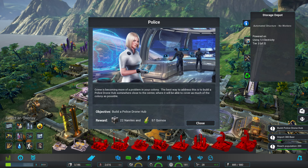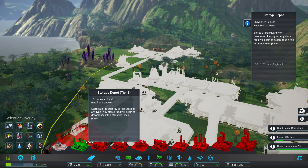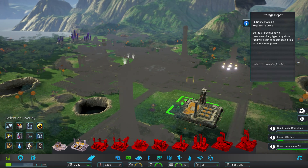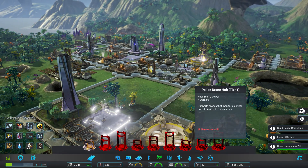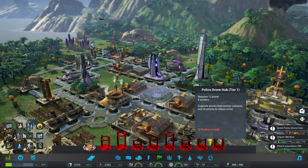New mission: 'Crime is becoming more of a problem — the best way to address this is to build a police drone hub somewhere close to the center where it will cover as much of the colony as possible.' Of course my colony is completely spread out all over the place! But we'll build one. Maybe right here or up here — as long as it's not in the way of my farming community. We'll build it right there. A small police hub is 18 nanites.